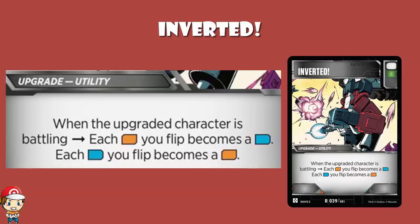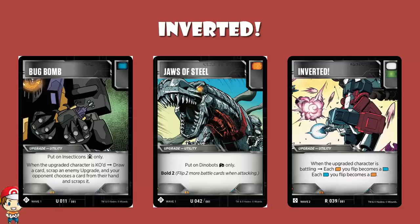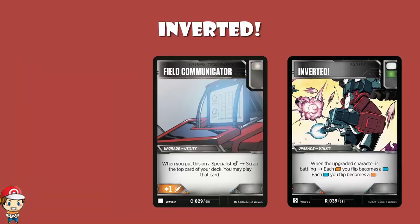Without the green icon, I would be much, much less of a fan of it. Of course, it is a utility, so if you're in a Dinobot deck, you're probably going to want to play Jaws of Steel — that might be an issue. Maybe in an Insecticon deck you want to play Bug Bomb, though to be fair that does have blue icons and Insecticons do tend to go a bit aggro. Or maybe in a Specialist deck you've got Field Communicator, which I was lucky enough to reveal — it can let you play extra cards not from your hand, which is absolutely wonderful.